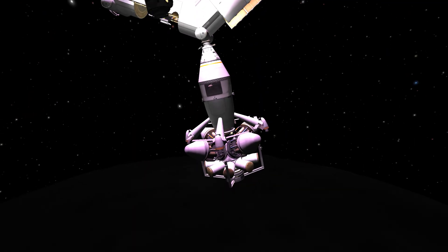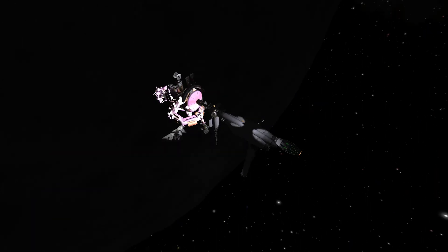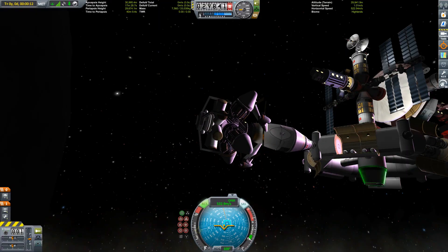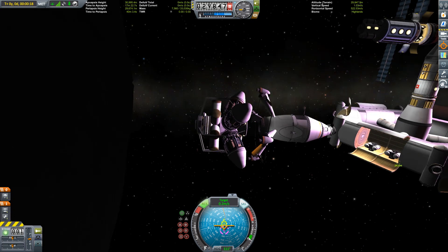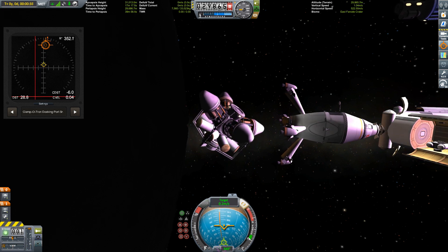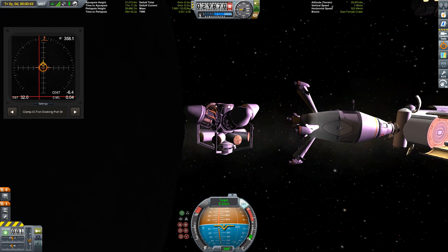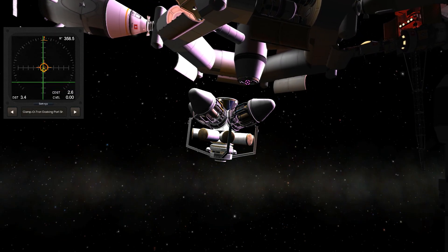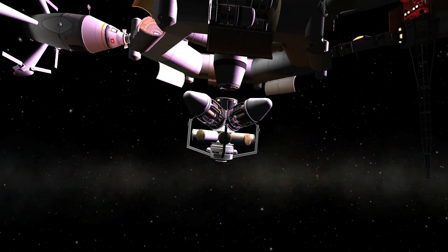Docking maneuver finished - and what the hell? That wing got Krakenized. I have no idea why and I'm very sorry about that, but the mission has to continue. We have to deploy our payload, which is a refinery module consisting of four big ISRUs. Since Brad has already brought back huge amounts of ore from Eve of all places - yeah, you have to watch that episode - I thought why not build a bigger refinery segment.